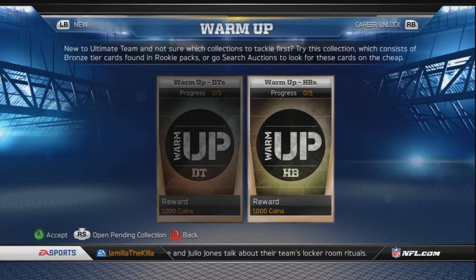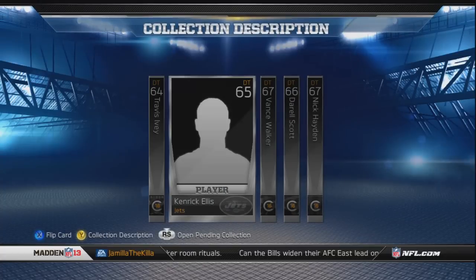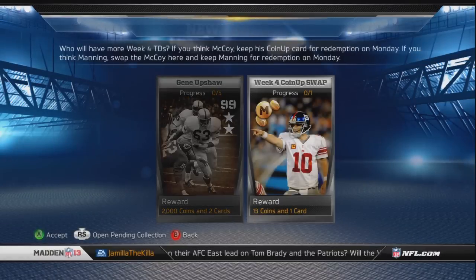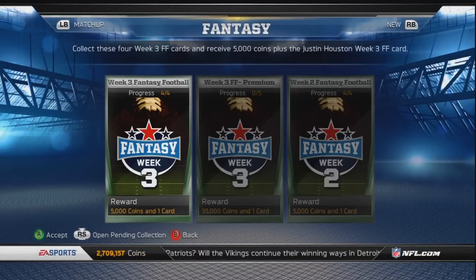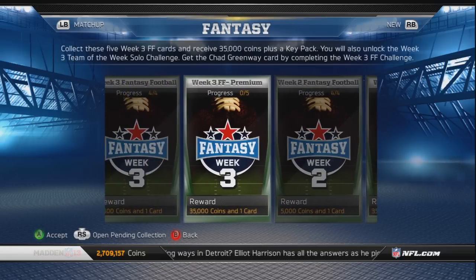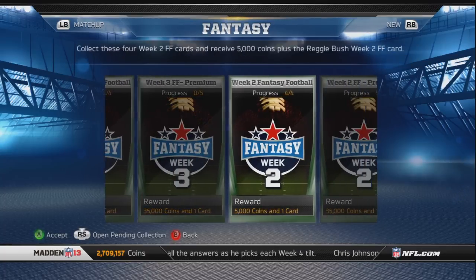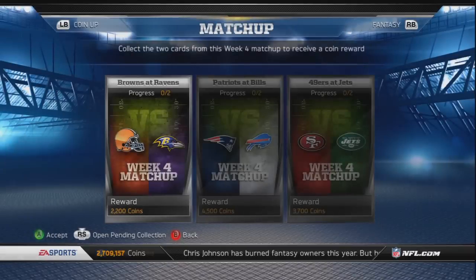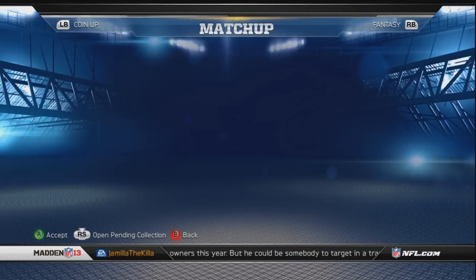They do have new warm-ups. This is for people just starting out who don't have many cards. These consist of all lower bronze and maybe a silver - mostly bronze - just to get you some coins and things like that. They also have the fantasy premium pack; I never did that but I did pull a Ben Roethlisberger, but nothing else. They are going to be releasing week four matchup today - not really worth the coins.